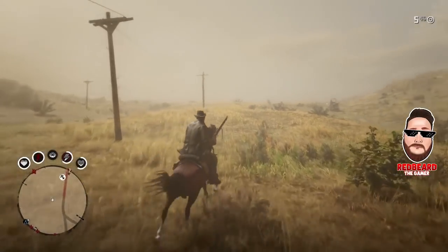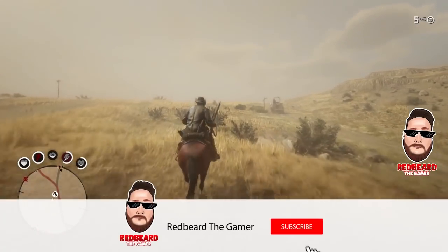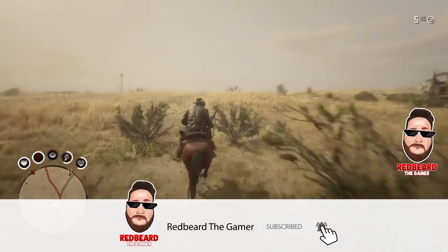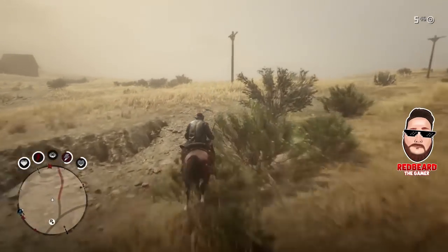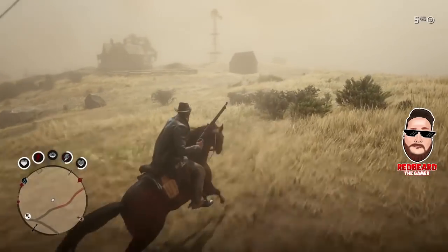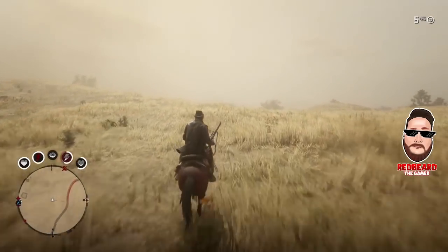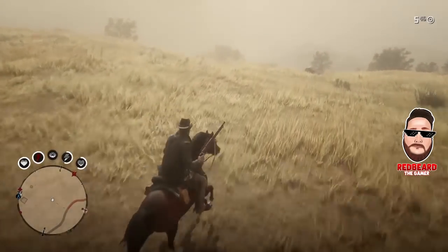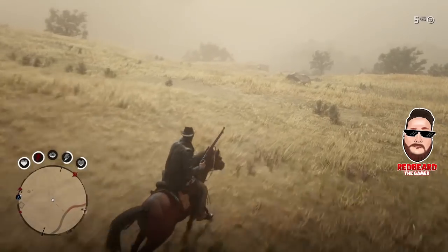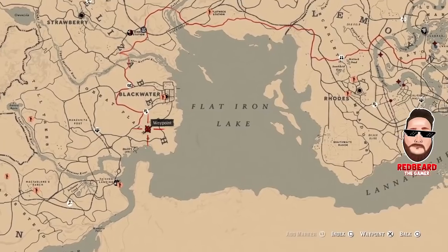Welcome back. In this video I'm going to show you a really quick money method — basically a route you can run south of Blackwater to make a lot of money quickly with no hassle and no setup. It's just visiting different locations. This method involves a cougar, pelicans, and steelhead trout. I'll pull up the map to show you where to head first.